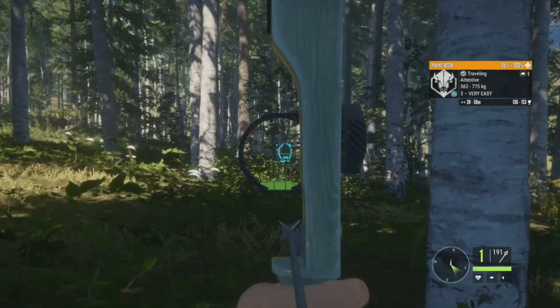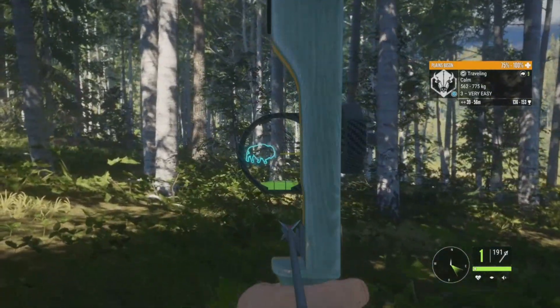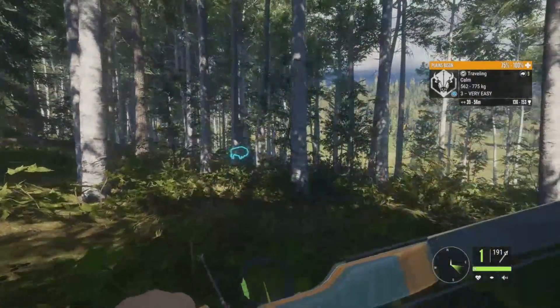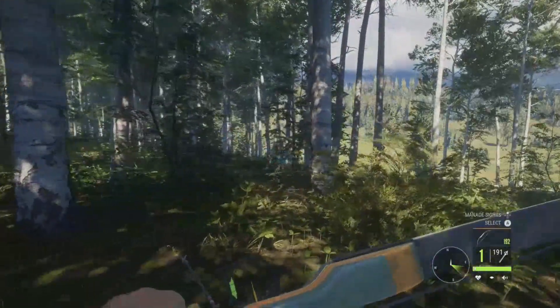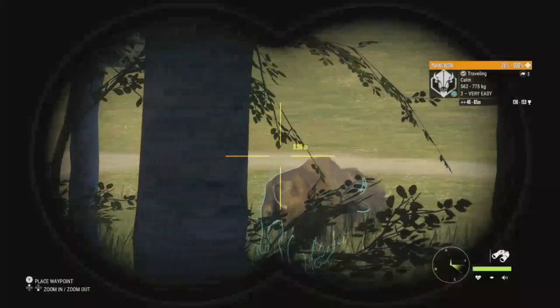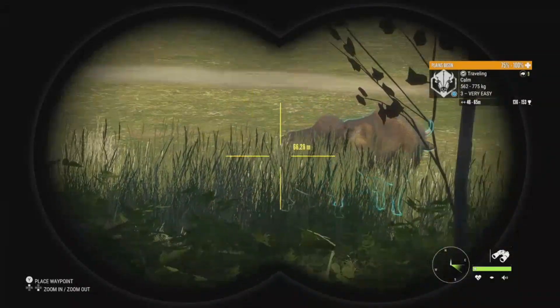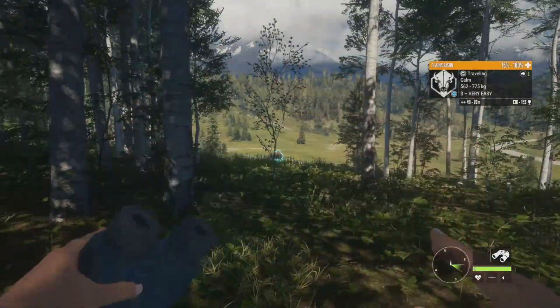Right here in front of me we have a herd of bison. There's a level three, 136 to 153 for his estimate, about 50 to 55 meters out. They're kind of all over the place, going into the woods and back out. There's also a level two right beside him — 134 to 151 for his estimates. Now they're turning back this way.